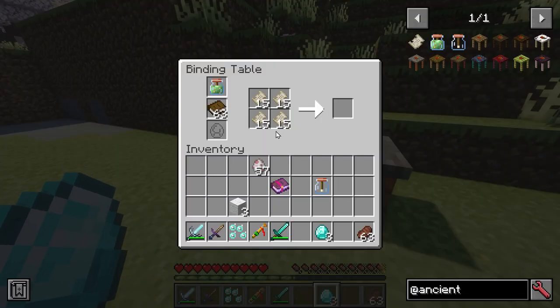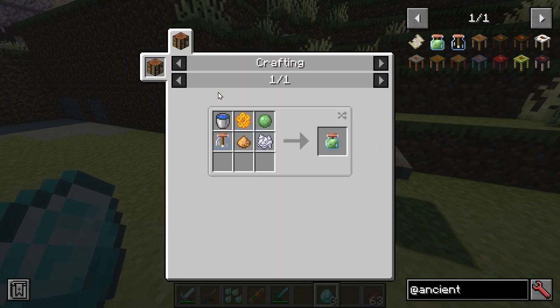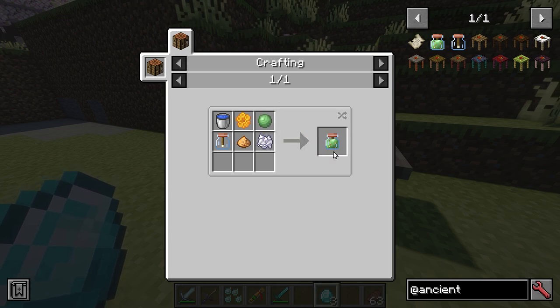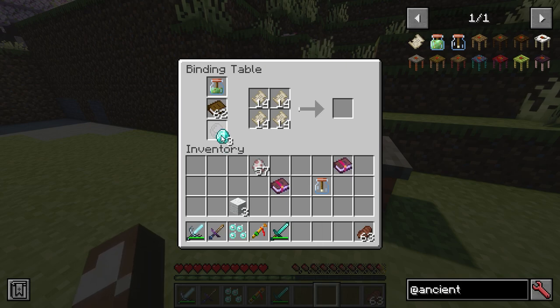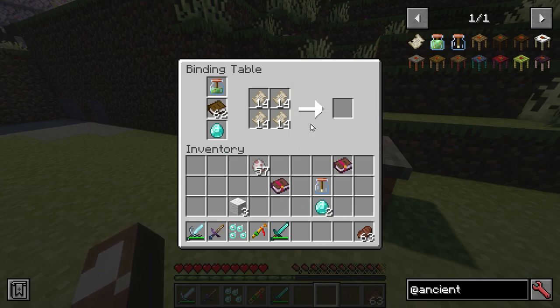Depending on how many you put in one of these things, you can get pretty good results. I'm using this Enchanted Book Glue — you have to make an empty glue bottle first, combine it with these, you get Enchanted Glue, and then you have books. If you want to make sure you get a super duper one, you put in this, so you have the four manuscript pages.